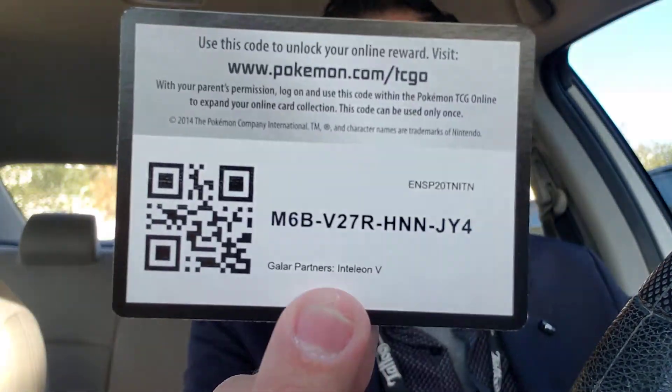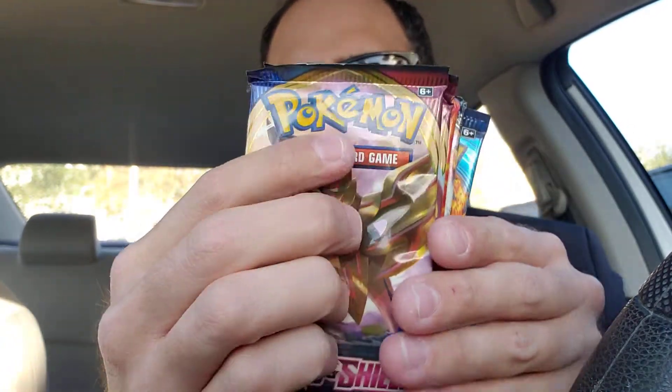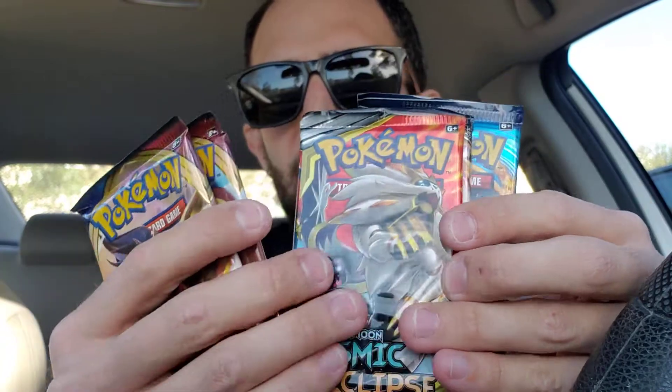We got one more tin left. We did good on the first tin with that Mewtwo EX Full Art. Let's get one more good pull in here. Next five packs, guys — got that Inteleon. Here's your code card. Let's see what these five packs are: Sword and Shield, Sword and Shield Cosmic, Burning, Evolutions.